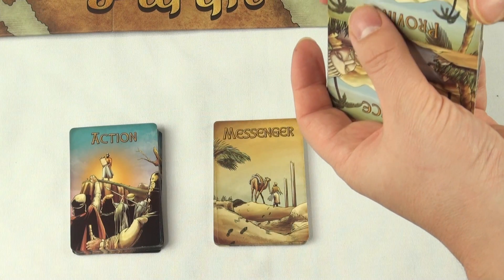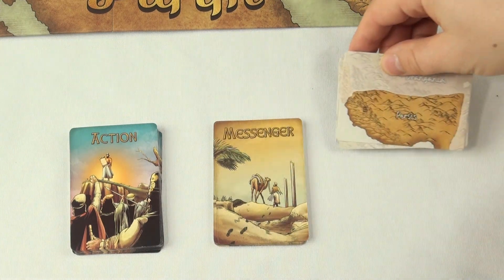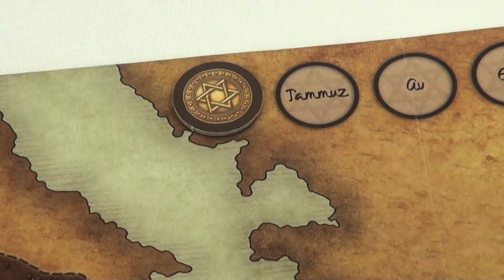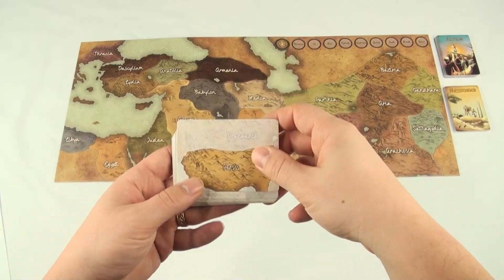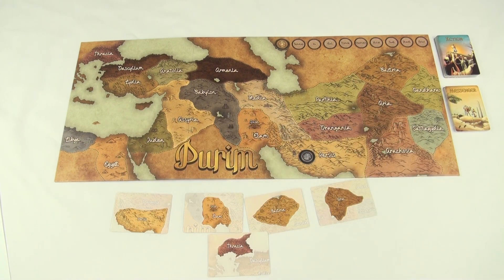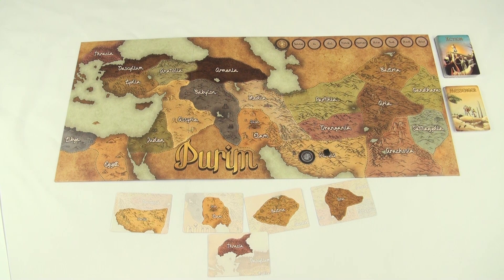To set up the game, shuffle the action deck, the messenger deck, and the province deck. Place each of the decks beside the board with the province deck face up. Next, place the calendar token on the first space of its track. Then reveal five province cards and place a Son of Haman tile in each of the revealed provinces on the board along with a black cube.